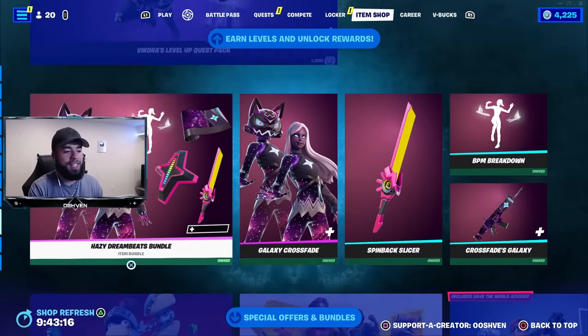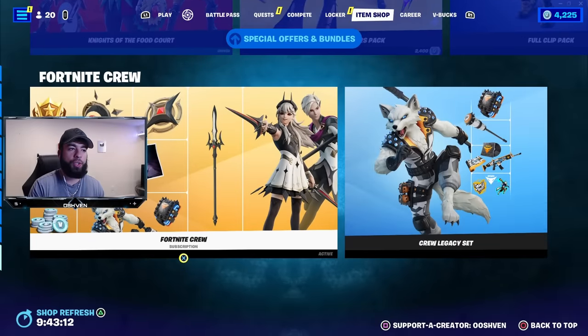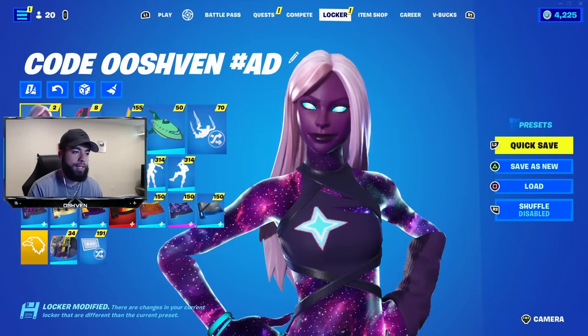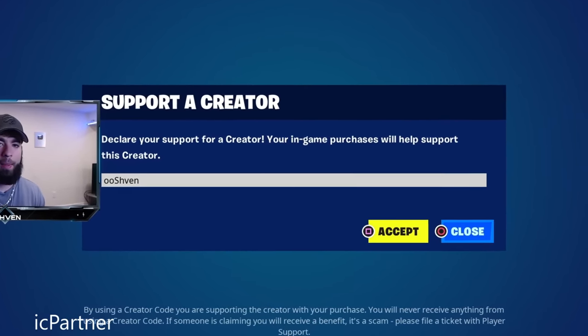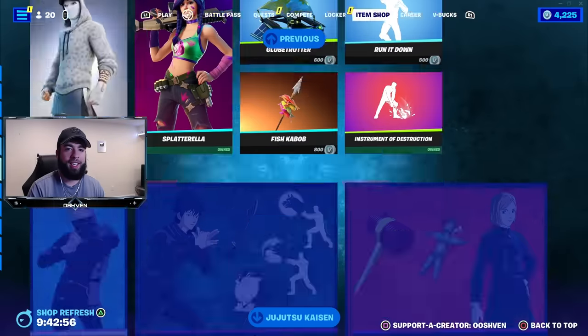As you guys can see, the item shop is stacked up right now with a ton of items. We also have the brand new battle pass coming through very soon for Season 4. If you'd like to support me while picking up the battle pass or anything from the item shop, please consider using code 007. I am an Epic partner, so if you end up using my code, let me know so I can say thank you.